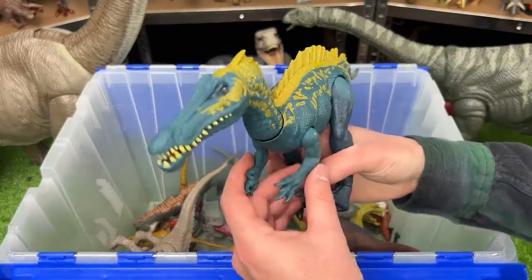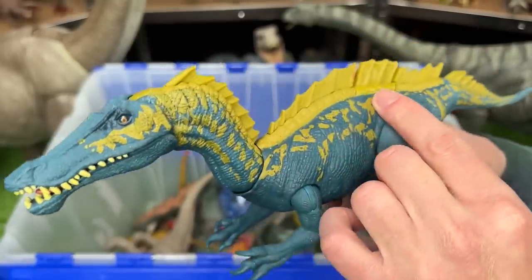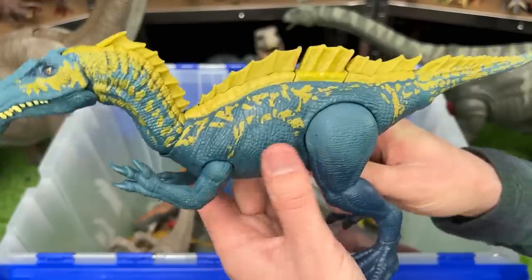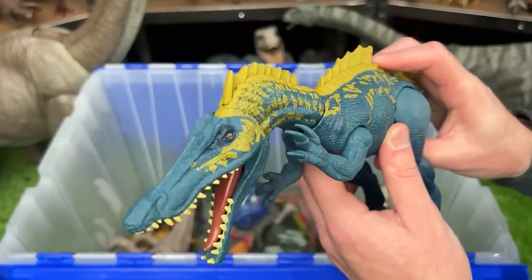Here's what I think is a really cool looking dinosaur figure. This is a Suchomimus figure. It features some bright coloring and a spine that runs all the way from its head down to its tail. It has poseable arms, legs, and a tail, plus there is one action button on its back for a chomping action.